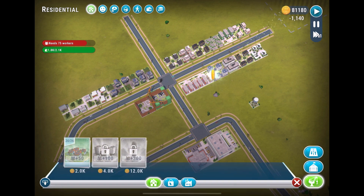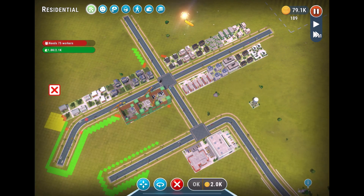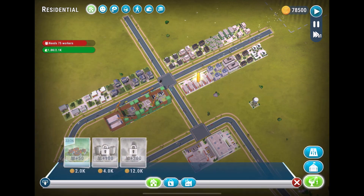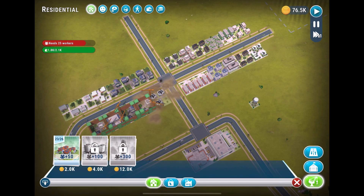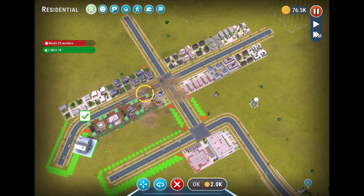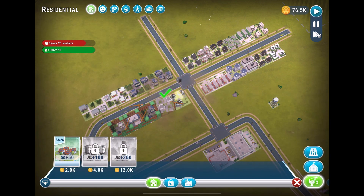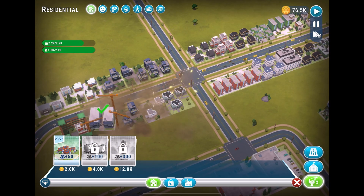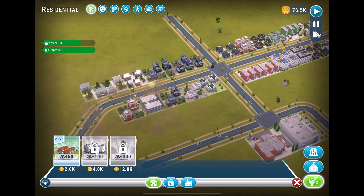Let's do six more houses here. We may not be able to squeeze in one more because of the curve, but that's okay. Now we're dropping houses like bombs and they're all looking pretty nice.